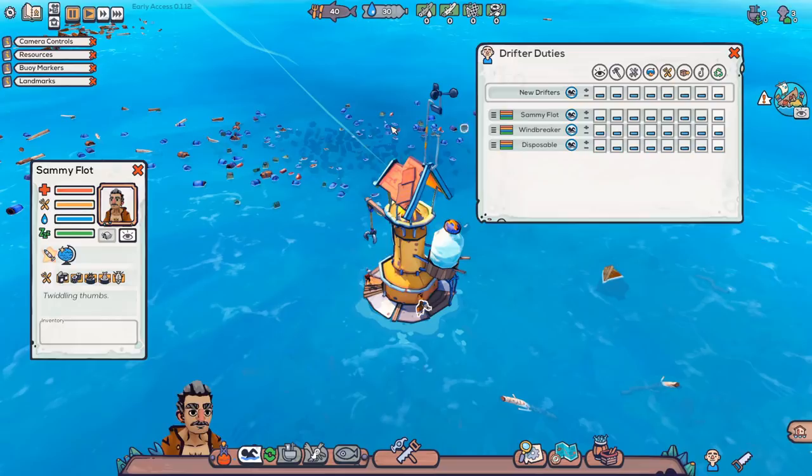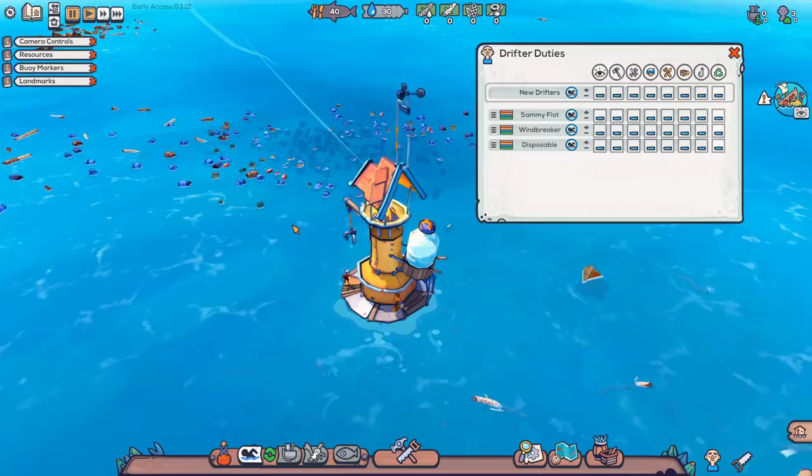You start with three survivors. You can bring up this little menu down here to show them off. The only thing I really care about is their bonuses. 'A new world' means a temporary rejuvenating feeling — I think they don't need to sleep for a while. 'Torpedo' means they move faster. 'Moist' means drinks less, which is a good one. And 'Drowsy' means gets tired faster — they'll require rest more often.